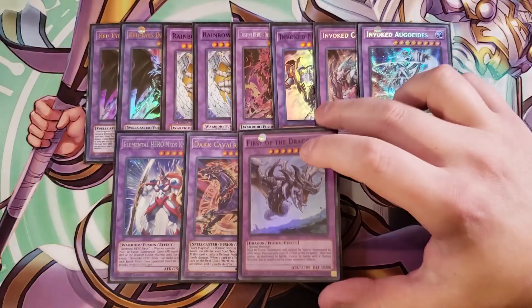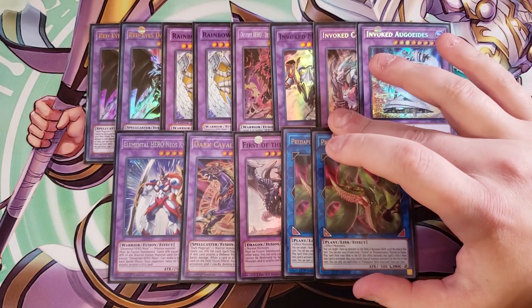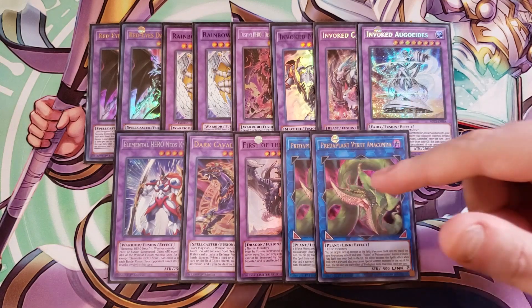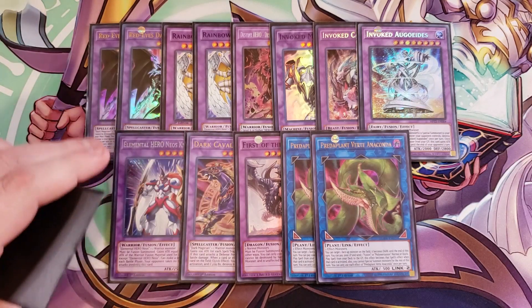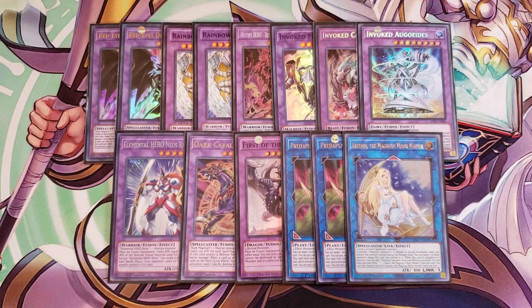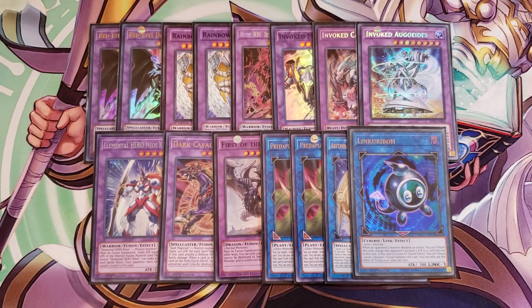We play a single copy of First of the Dragon — if I draw into a double noble monster I can make this easily, and a lot of decks don't have an out to it. Two copies of Anaconda are the key card you're trying to summon after activating Polymerization or Invocation to go into an additional Destroyer Phoenix Enforcer, Rainbow Neos, or Red-Eyes Dark Dragoon. One copy of Artemis to link away Alister and then use Invocation, and a single copy of Link Revo for the Black Metal Dragon tokens to search Red-Eyes Insight and Red-Eyes Fusion.